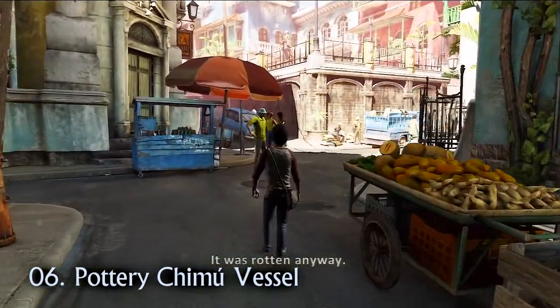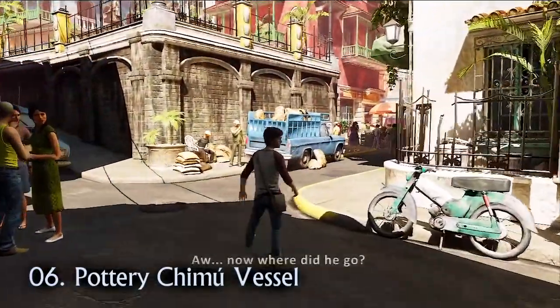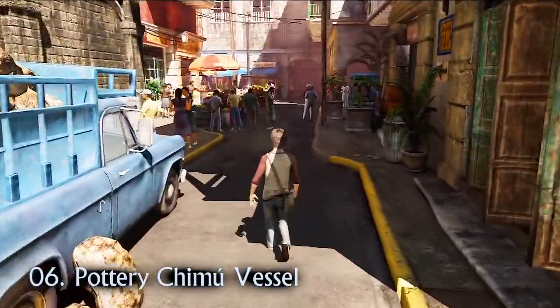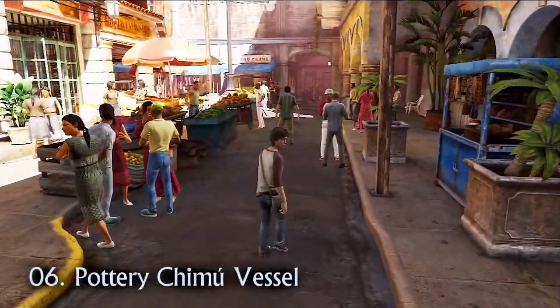After eating the rotten fruit, continue following Sully. You'll pass a blue van that seems to be filled with shattered dreams and flyers. Keep walking until you see a blue stool on the right-hand side of the street — the pottery Chimu vessel is amongst the red lidded jars.